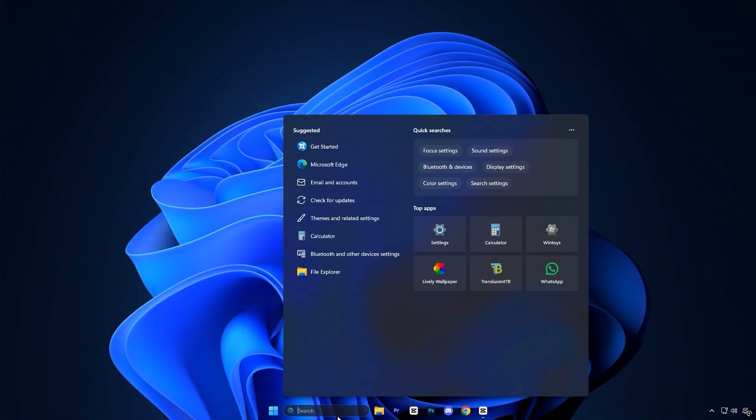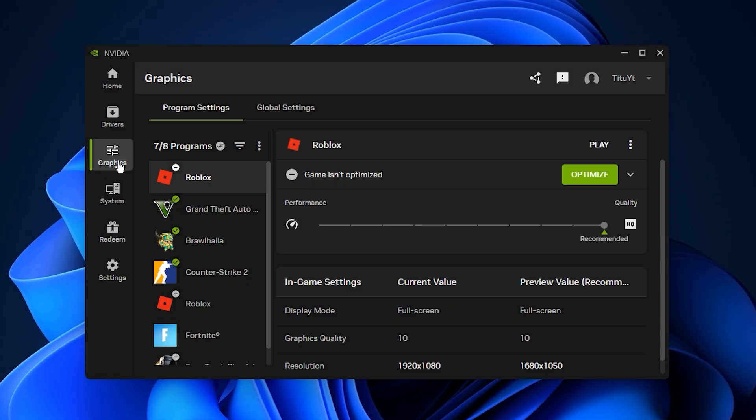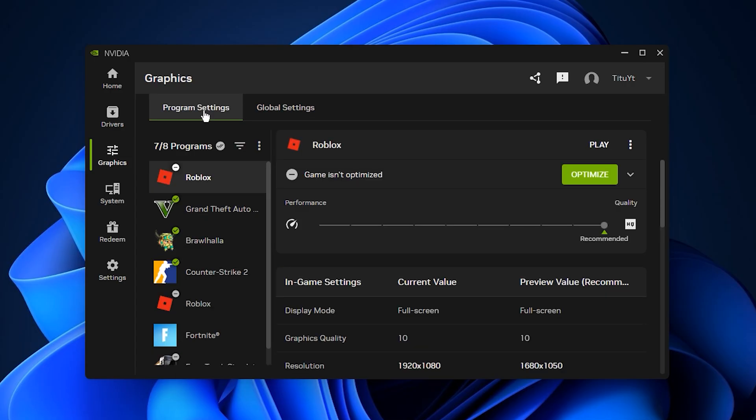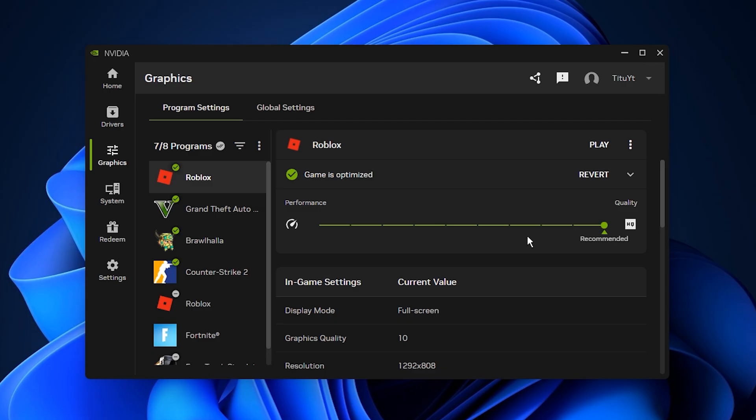Start by opening your Windows search bar, typing NVIDIA app, and launching it. When it opens, move to the Settings section and enter Program Settings. This area allows you to fine-tune performance for each game. NVIDIA automatically detects your installed titles and you can either adjust everything manually or begin with Auto-Optimize. Auto-Optimize analyzes your hardware and applies a balanced mix of performance and quality — simply choose your game, click Optimize, and you instantly get a cleaner, faster configuration.